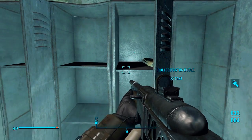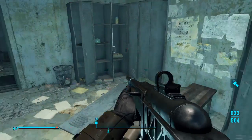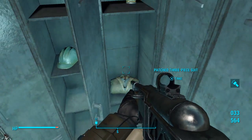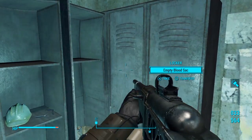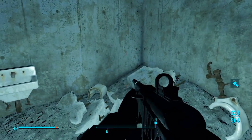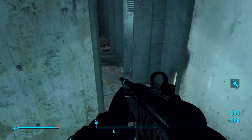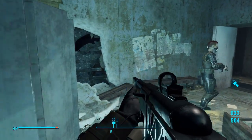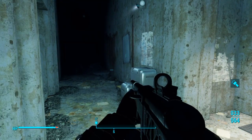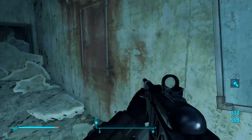Rolled Boston Bugle, Psycho — I'll take that. Surveyor outfit, hard hat. There's an extinguisher I don't need. Oh there's some more stuff. Looks like we got — what is this? Black rim glasses, potato crisps, some more lockers. Now I hear what sounds like turrets. I definitely would like to find a terminal to shut those turrets down. It's an advanced door.